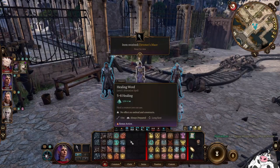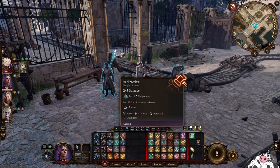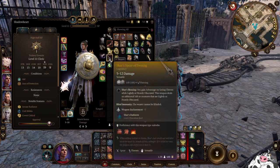Alright. Now that I've summoned the weapon, you notice that I cannot do that again — the button just disappeared from my hotbar. So let's check out the weapon: Devotee's Mace. It has 1d8 radiant damage on top of it, and it has a plus 3 weapon enhancement, which is very good.